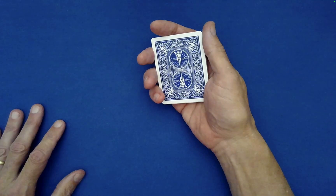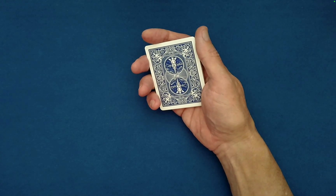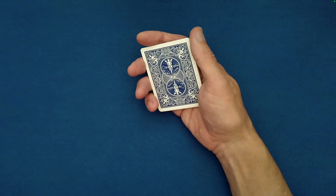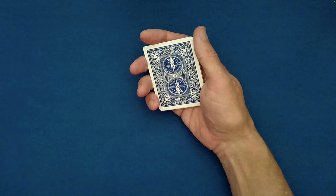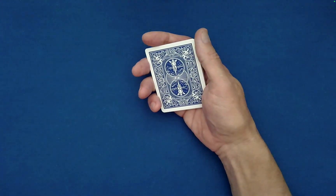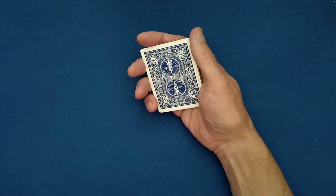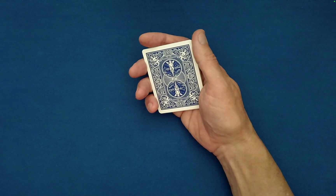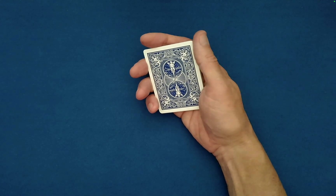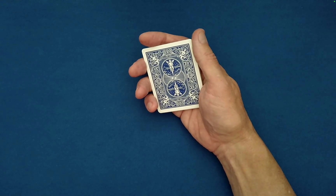So why don't we go ahead and randomize this thoroughly with input from you. Why don't we begin with two random numbers between, let's say, seven and 14, because we only have 14 cards here. Can you give me two random numbers between seven and 14? They could be the same number, but that might not be very interesting. You want eight and 12. Which of those two numbers should I work with first? Work with the eight.